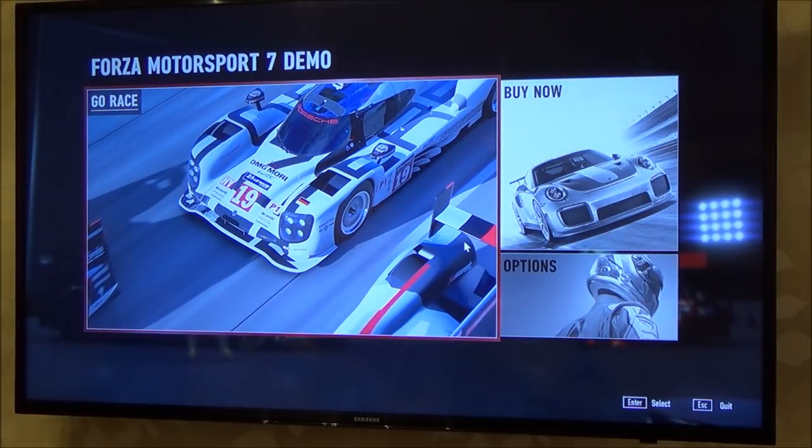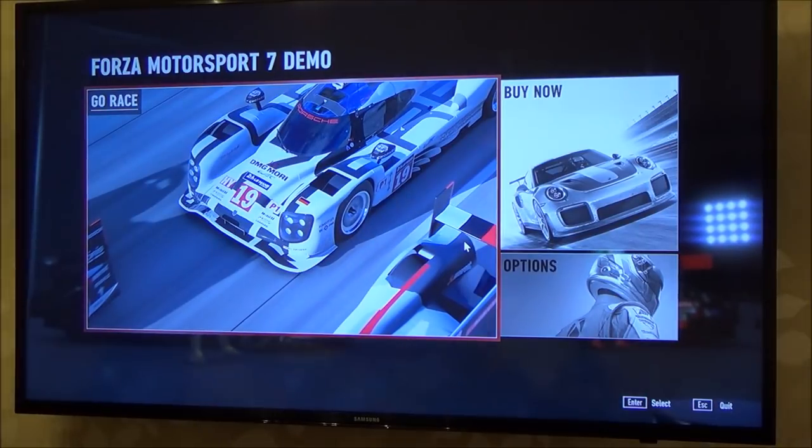To enable HDR you need a few things. Windows 10 has to be running one of the latest versions, which is the Windows Creator Update. Also your TV has to be HDR enabled — normally it's a 4K TV, the newer TVs that are 4K and also HDR. And lastly, your GPU, your graphics card, has to be able to support HDR. You can check online whether your model does or not. In this video I'm using an NVIDIA GTX 1070.